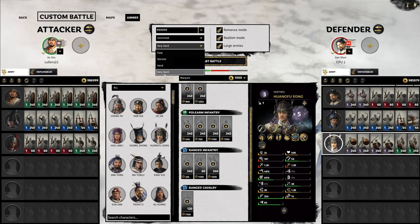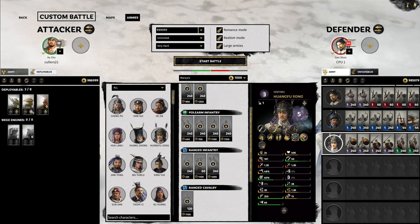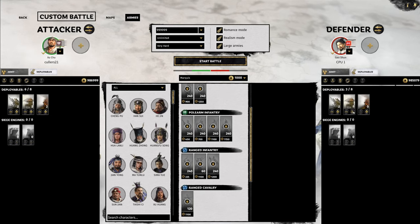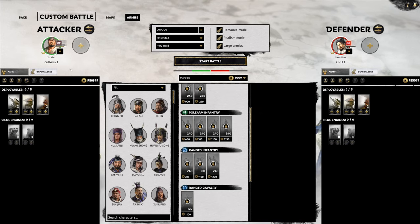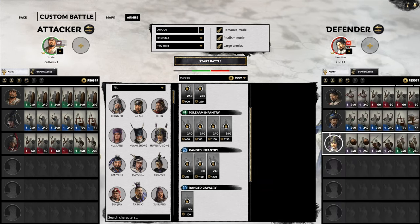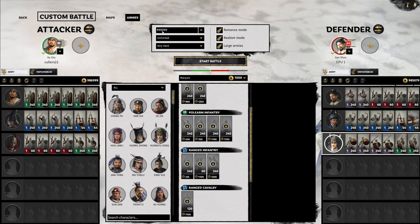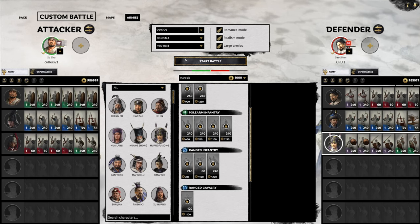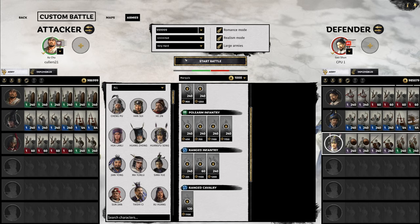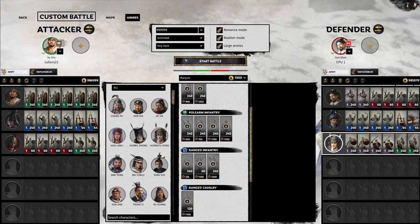If someone knows how to change difficulty on a custom battle, please let me know. Now I am technically the attacker, but I am not going to attack them in the traditional way. I like to try and force the AI to follow how I want to fight. My aim is not at all to attack even though I'm technically the attacker - I want to suck them onto my lines and fight them off there. I'm going to cut here just before we get into battle and give you a little presentation of what exactly I aim to do in a perfect world scenario, then fight this in real time.